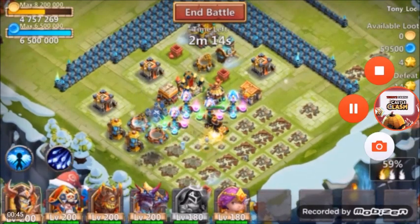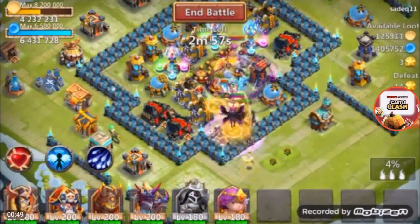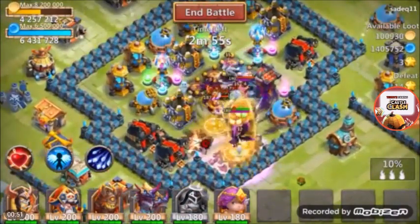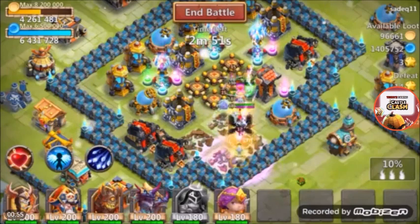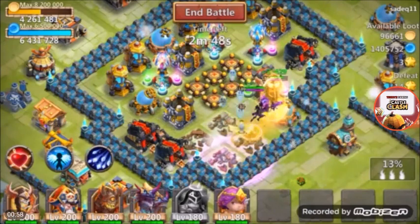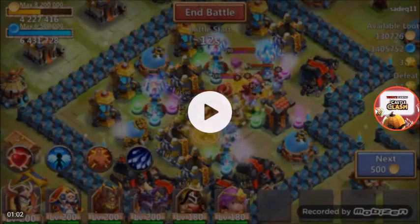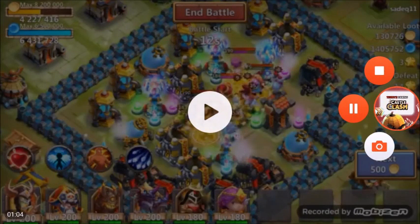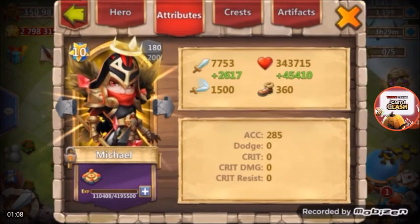Now here in this raid you're going to see pretty much the same thing. Vlad proc, we got a Spirit Mage, we got a Dread Drake, and yeah the Archangel — Michael takes him out no problem. This hero is just a total beast.